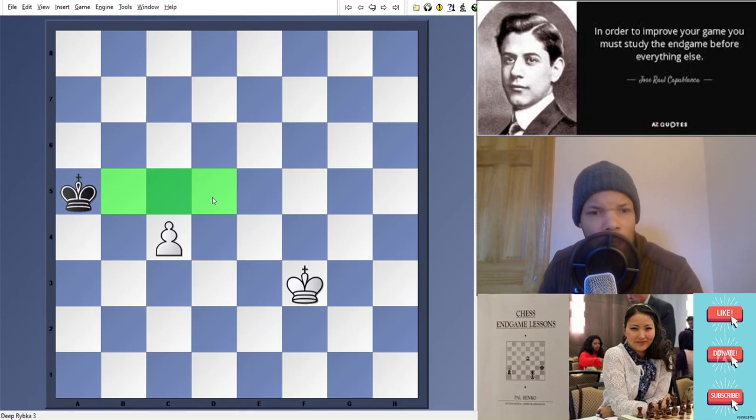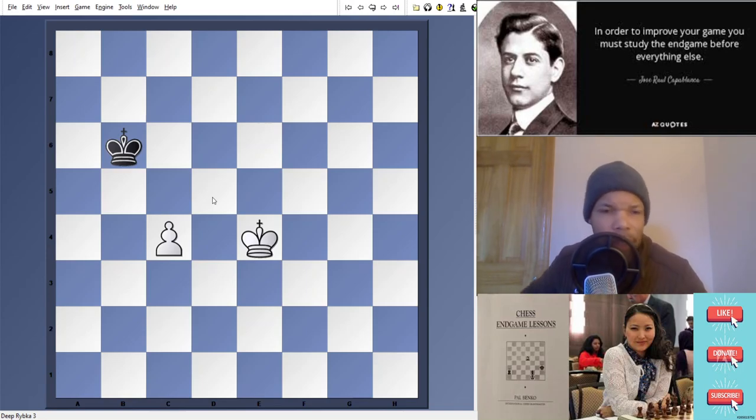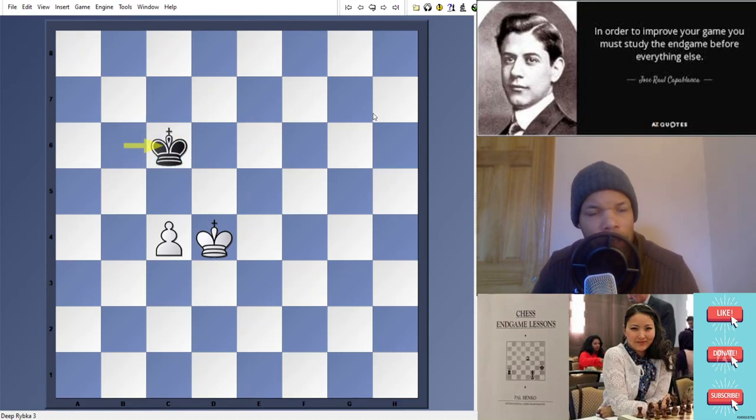If you didn't know your square theory here and played something wrong, then all of a sudden you'd be giving white a draw, because now black covers those three squares in front of the pawn.